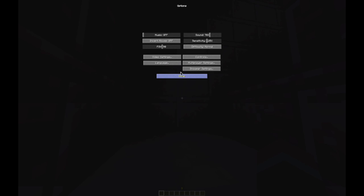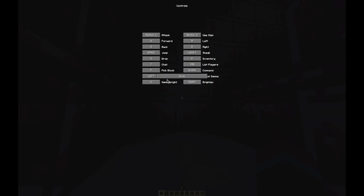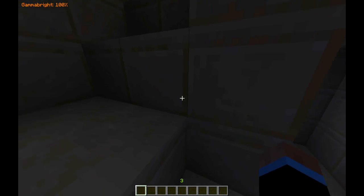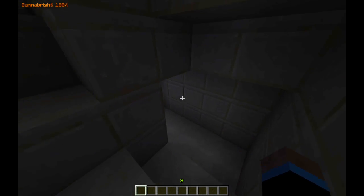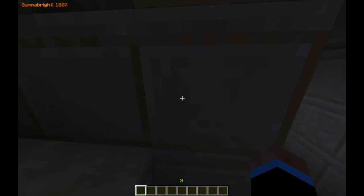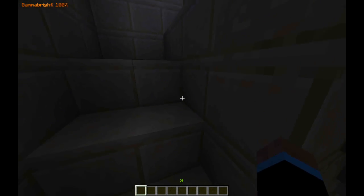There we go. Anyway, you hit G and that turns on Gamma Bright. As you can see, it's at 100% right now, which just turns it up to the basic brightness. Then you use Left and Right to adjust it further.